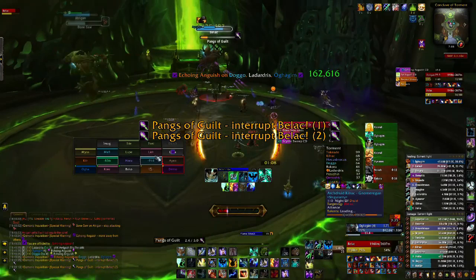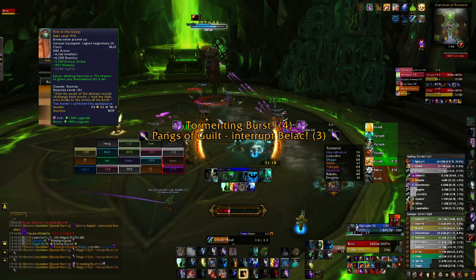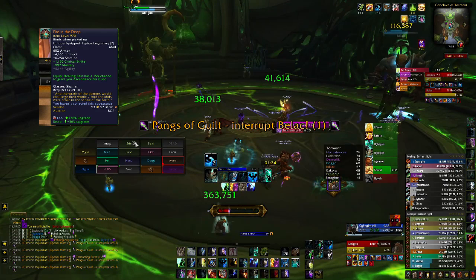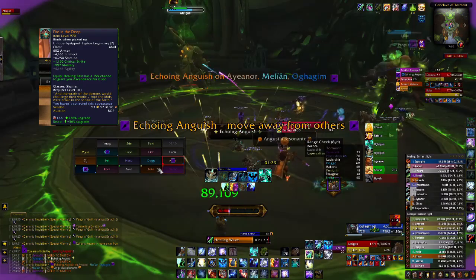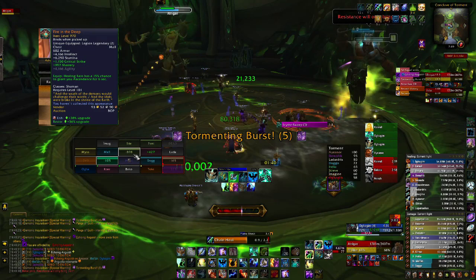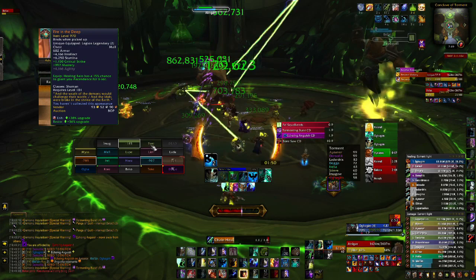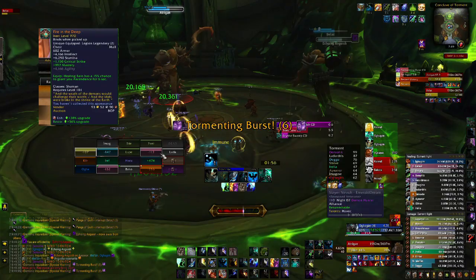Next let's talk about Legendaries. There are a couple of main legendaries you're going to want to obtain. The first is Fire in the Deep. It grants a very strong passive in Ascendance, but the downside is that it's random. Usually when you're healing, you don't want random effects because you can't control when you need to use them — sometimes there are periods where you need very strong healing, and sometimes none at all, and random effects can't work well in those environments.